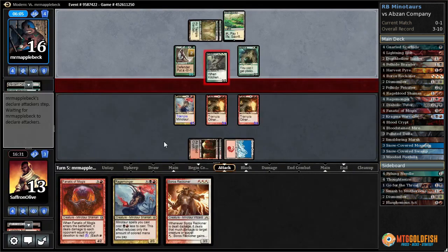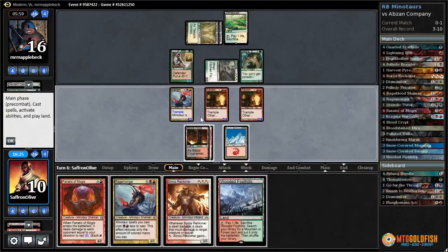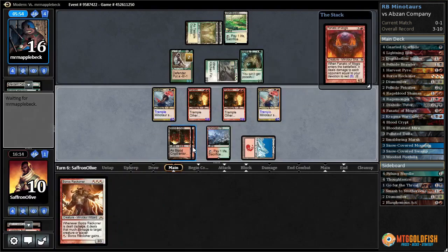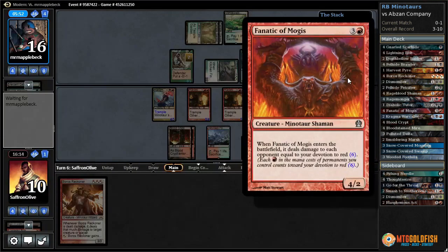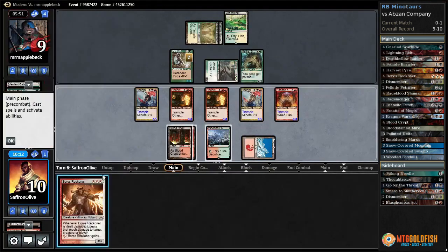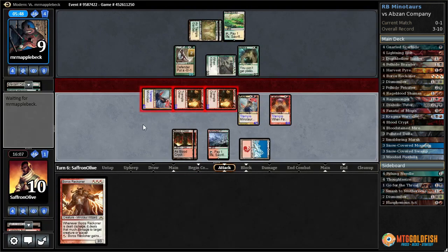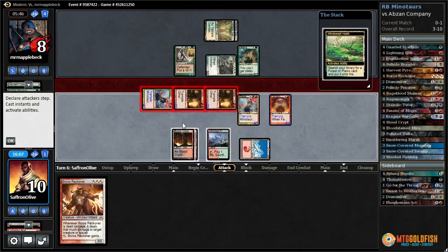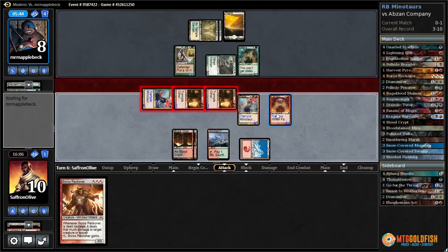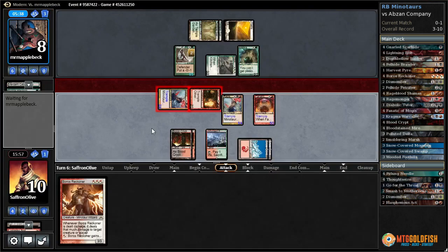Are they just going to combo us off naturally? We'll just take it. Wooded Foothills — Rage Monger. They just let us cast that for free — literal free! But we didn't cast our Boros Reckoner first; if we had, that would have been even better. There's definitely something buggy going on — we should not be able to cast Fanatic of Rhonas for free. Maybe that's why our opponent was playing the way they were.